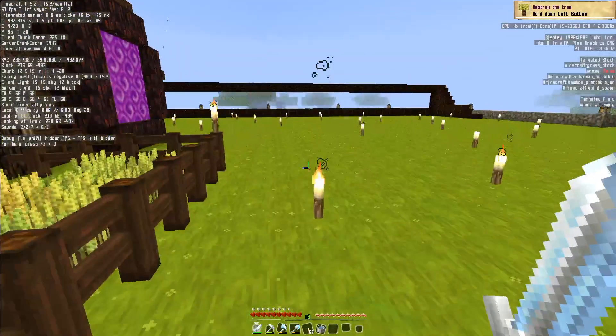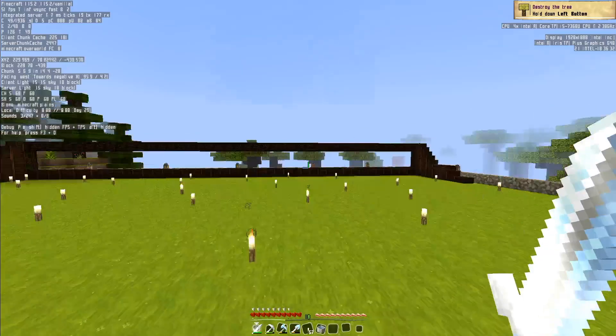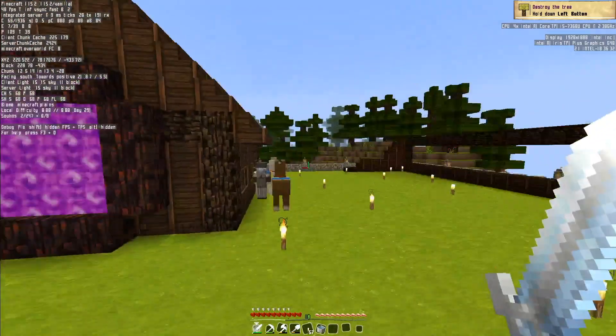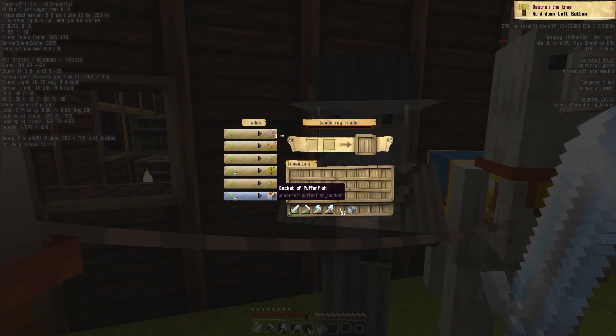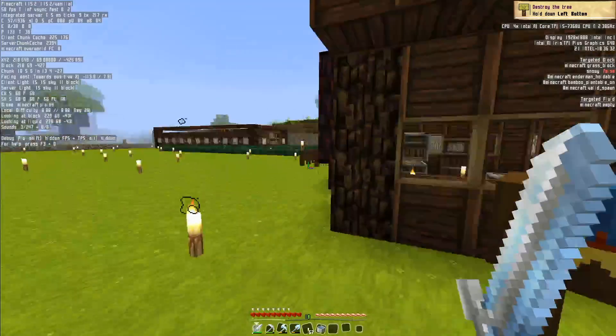I just destroyed a crop. So today we're going to actually work on our storage system. There's a wandering trader here — let's see. He trades for useless stuff.